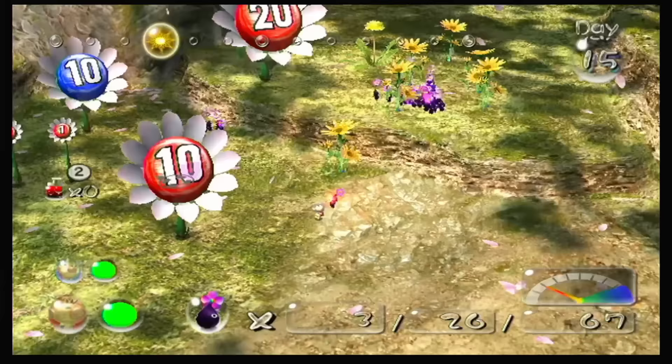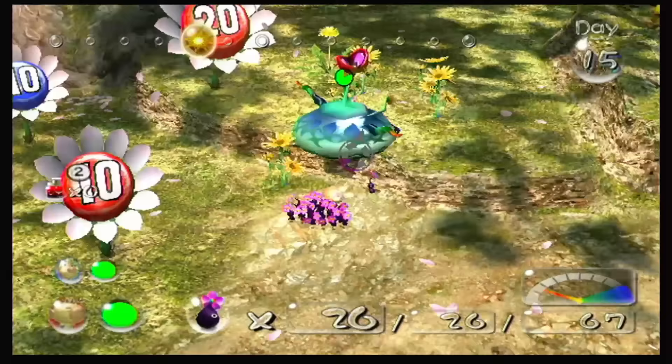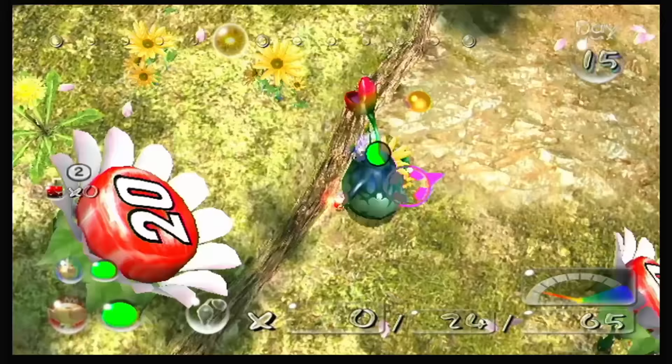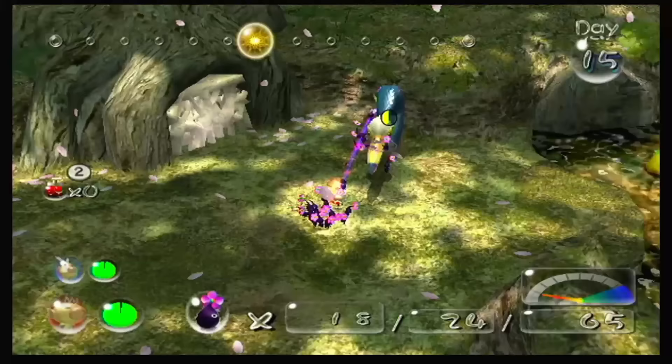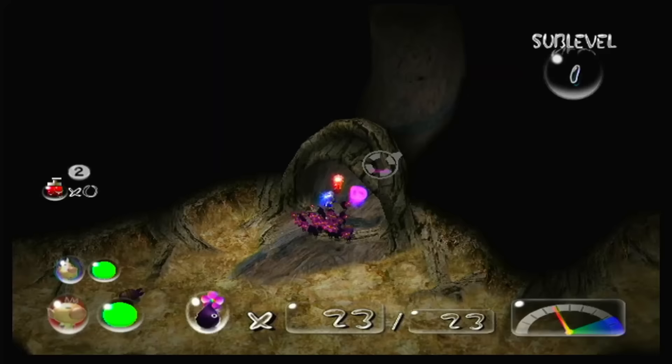The blue Pikmin are trapped behind an electric fence that requires yellow Pikmin to open, so we're out of luck. But where there's a will, there's a way. If I use my Pikmin as bait to lure out this creeping chrysanthemum, I can attack it so that it falls off the ledge, safely toss my Pikmin up a level, then slap it around a bit until it decides to retaliate, knocking Olimar up onto the ledge with the rest of the Pikmin. After beating the Snagret guarding the dungeon up here to death, we can break down the gate and make our way into the next dungeon, the Snagret Hole.